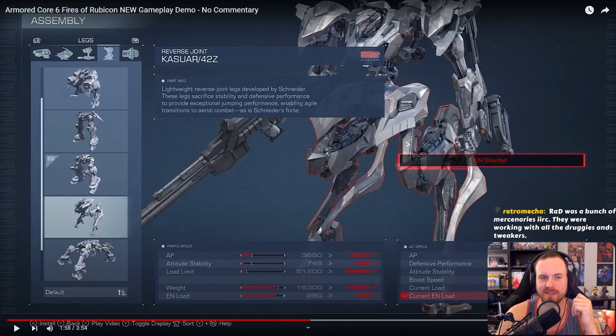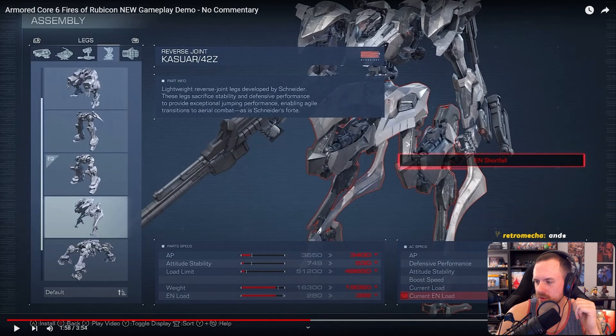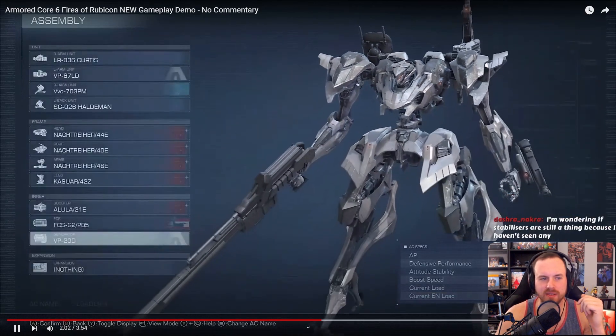We switched to reverse joint legs made by Schneider. These legs sacrifice stability and defensive performance to provide exceptional jumping performance, enabling agile transitions to aerial combat — as is Schneider's forte. So you're going to be hopping around with reverse joints as you normally would. There's an energy shortfall showing now, so they're going to switch their generator. Circulating current generator developed by Arquebus — tailored to lightweight ACs such as those built by Schneider, keeping weight modest while providing capable output.